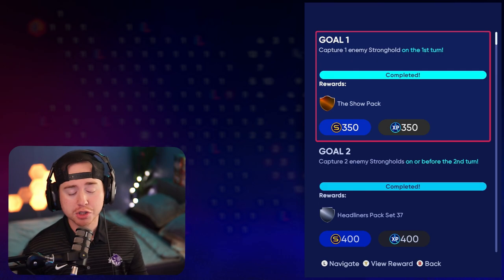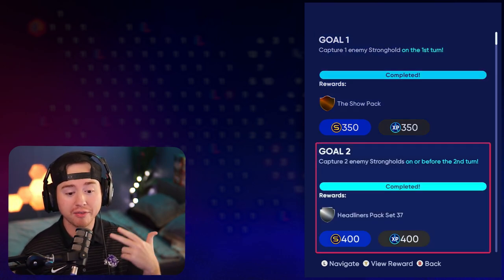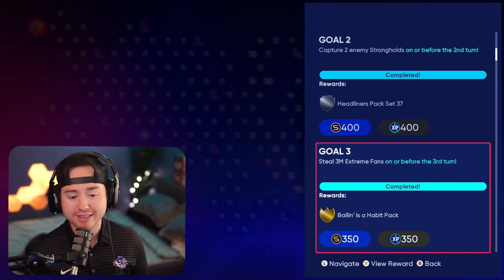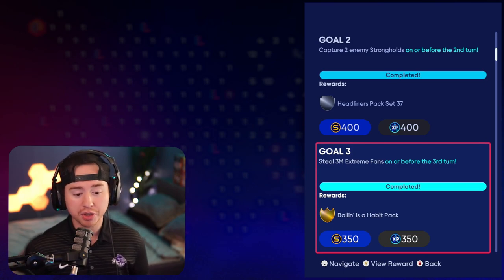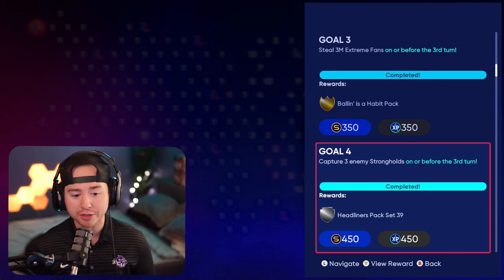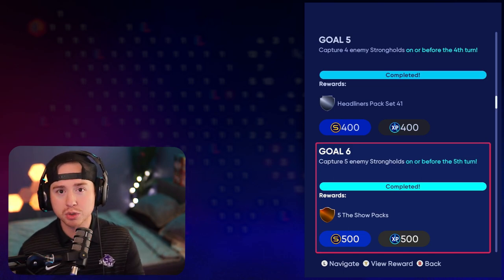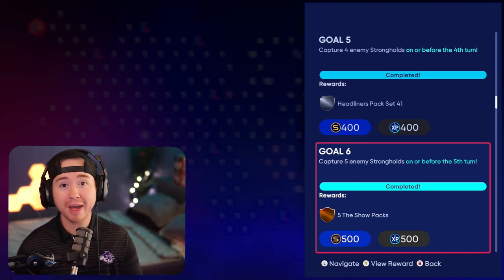Quick rundown of the missions: on the first turn you need to capture one stronghold, on the second turn you need to have captured your second — that's a trend that continues. On your third turn you need to have captured at least three million fans that you've stolen, so you do need to steal fans. You need to capture a third enemy stronghold on or before that third turn as well, fourth before the fourth turn, fifth before the fifth turn — that's the final enemy stronghold turn mission.